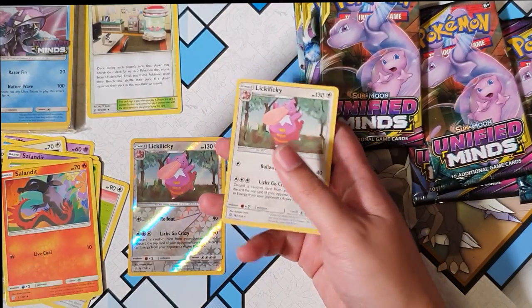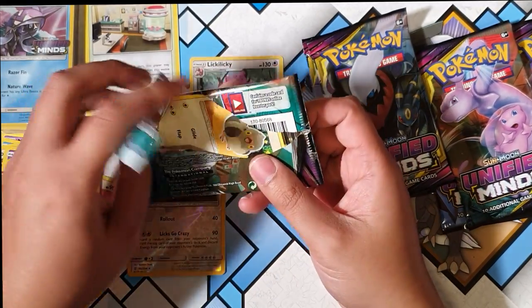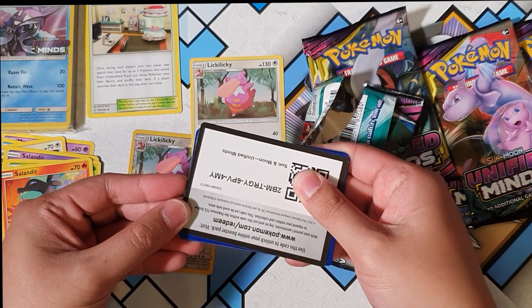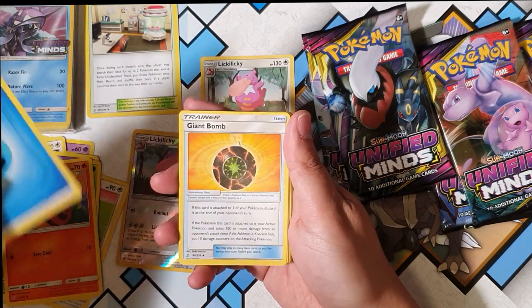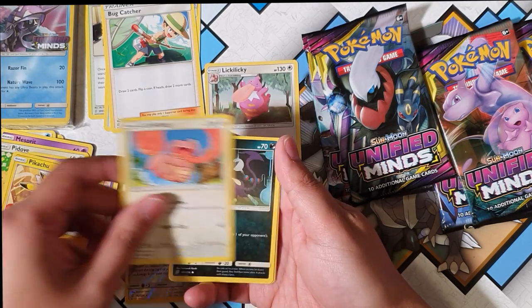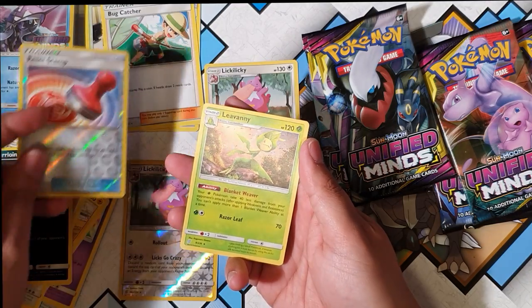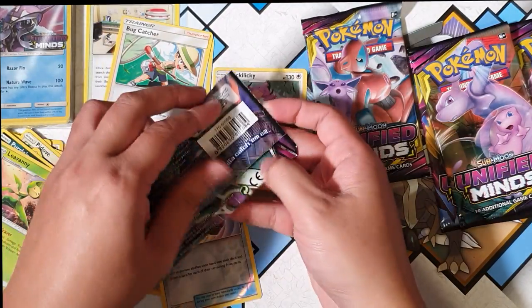For the rare, oh my god, another Lickilicky! What are the odds of that? I did buy the battle pack plus — you get three extra boosters, so that's cool. Let's hope for something good. We got energy, Giant Bomb, Bug Catcher, Mesprit, Pidove, Munna, Pikachu, Lickitung, Purrloin, Reset Stamp, and for the rare we have a Lurantis.